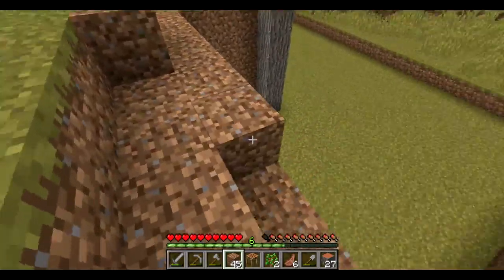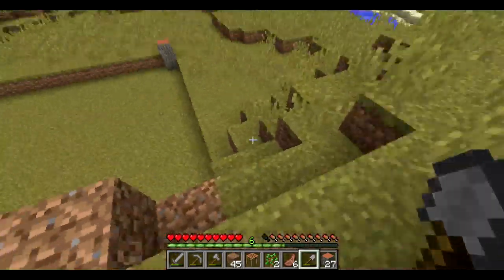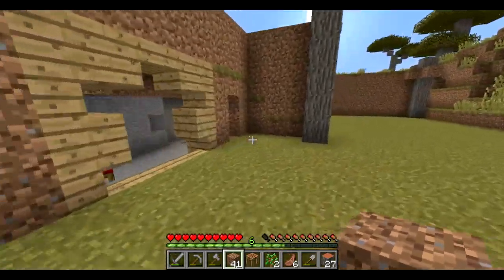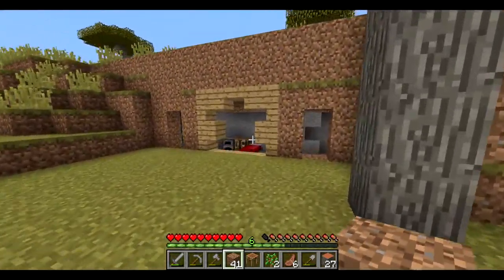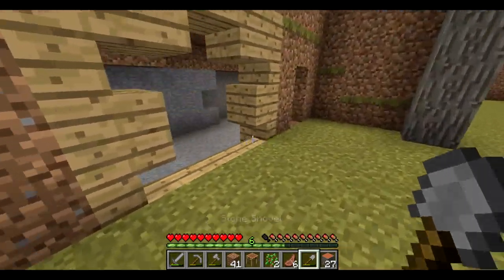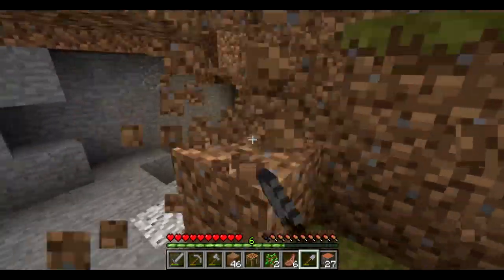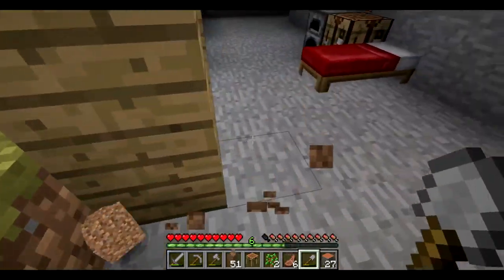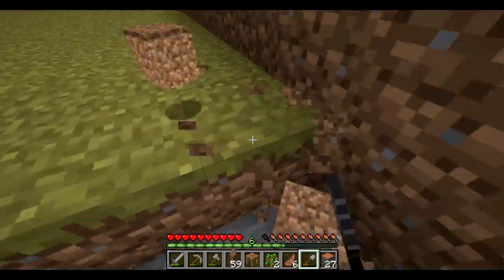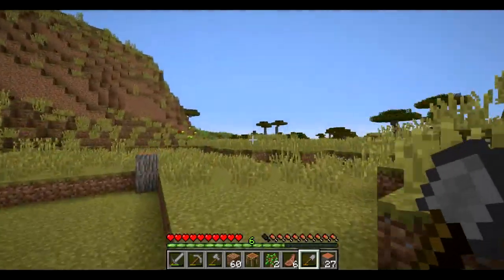Right here, there we go. We got our dirt walls. You know what, might as well just make these more doors. I'll do it now. It looks chill and all — not glass, just not glass. So it's going to be random doors, but I don't have the wood for it, I have to go find some wood.